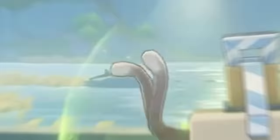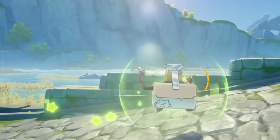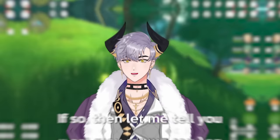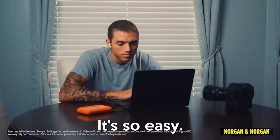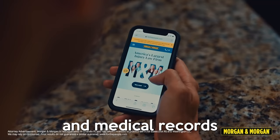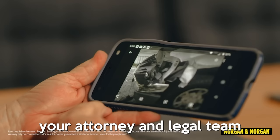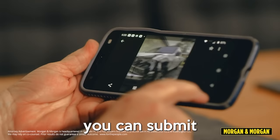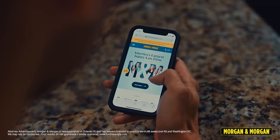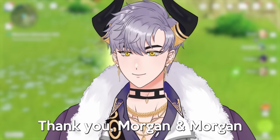Has this ever happened to you? If so, let me tell you about Morgan & Morgan, America's largest injury law firm. Injured and don't know where to start? With Morgan & Morgan, it's so easy. You can submit your case details, sign contracts, upload documents, and medical records all from your cell phone. You can even text your attorney throughout your case. If you're ever injured in an accident, check out Morgan & Morgan — submit a claim in 8 clicks or less. For more information, go to forthepeople.com or dial pound law, that's pound 529 from your cell phone.